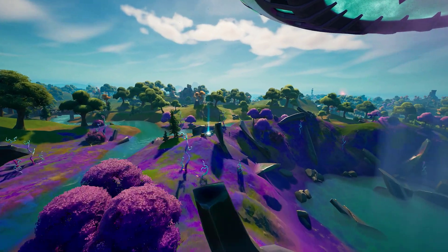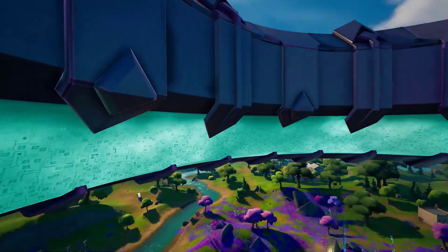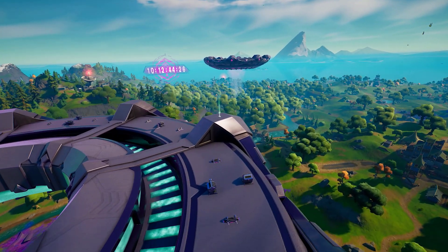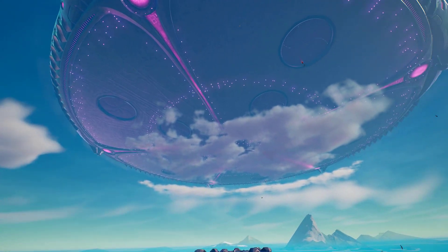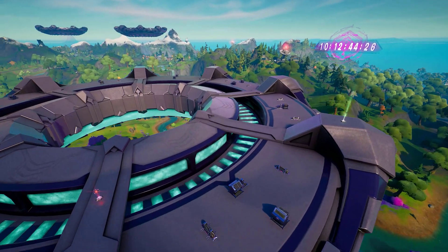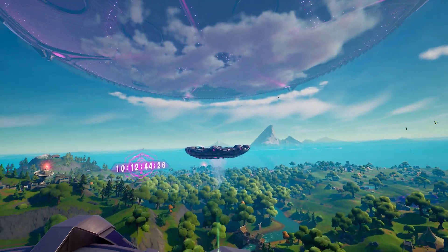There aren't really any more map changes, which has been quite disappointing as we didn't have many in the previous week either. But obviously they're preparing for the brand new event in 10 days. We might see more information about what the event is actually going to be — we don't really know what the aliens want, especially since they've already taken the Zero Point.